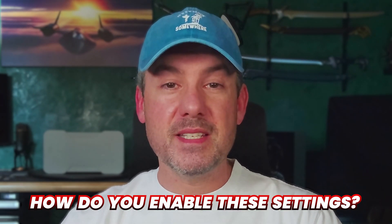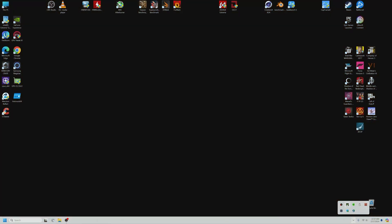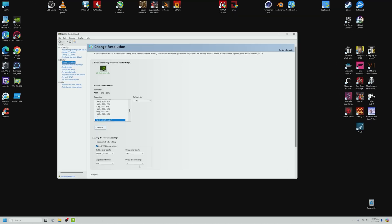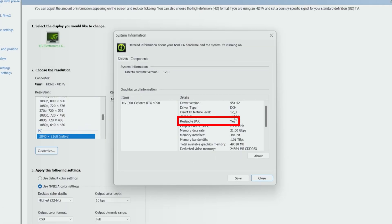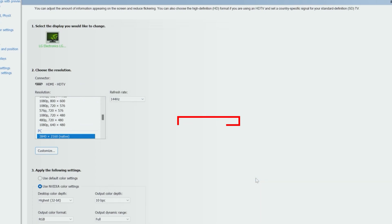So how do you enable these hidden settings? The first thing to do is to open the Nvidia control panel, then click on system information in the bottom left corner. Check and make sure that resizable bar has a yes next to it. If not, then you should go into your BIOS and turn it on.